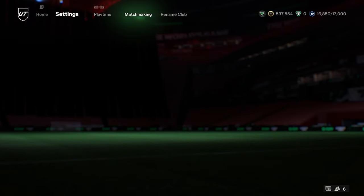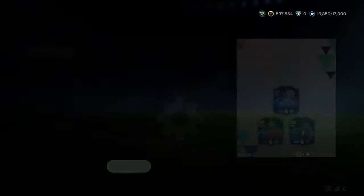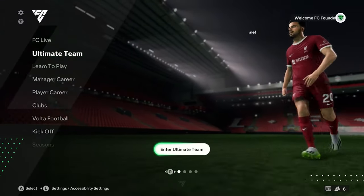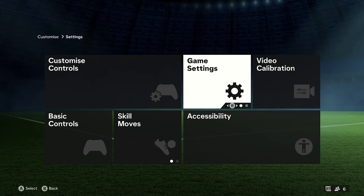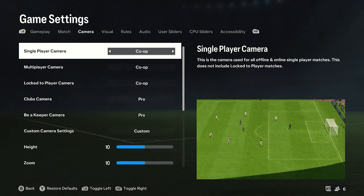If you still have a problem, the other thing to do is once you back out of Ultimate Team and go up to the top to settings, there are a couple of settings that do have an exceeding frame rate that we didn't have in previous games. So go into settings and go to game settings — you want to then head over to visual.